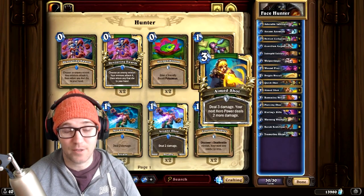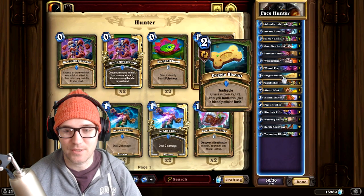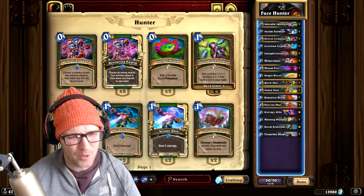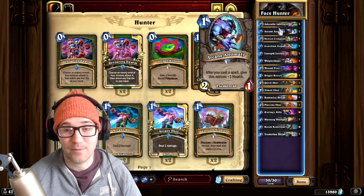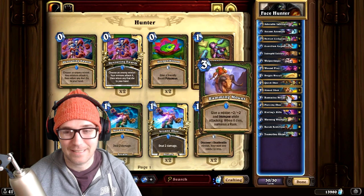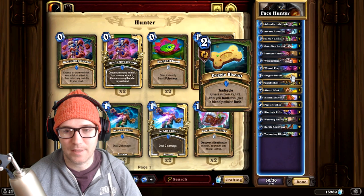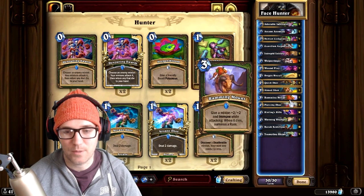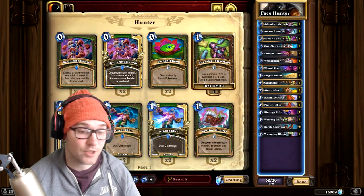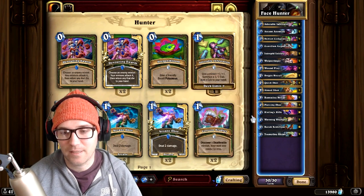Next we've got Face Hunter — at first it looks real boring, but it's got new spice: Doggy Biscuit and Ramming Mount. I think Bruto got number one Legend with this list. It runs Arcane Anomaly, so it's all about buffing stuff up. Doggy Biscuit lets you make a minion spiral, and if you have Ramming Mount and your opponent fights for board, you can take a value trade.